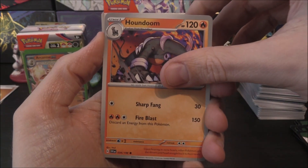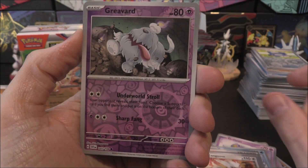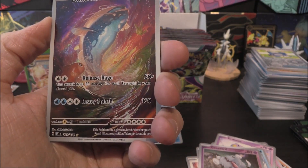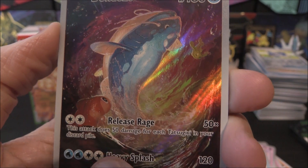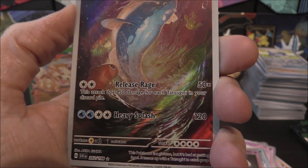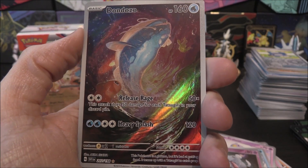Where is the love for the Gyarados? Next pack: Houndoom, Fido, Scatterbug, Drifloon, Sir Titan, Team Star Grunt, Zangoose, Grievard Reverse — and a Dondozo Illustration Rare! We'll take that. It looks pretty cool — you can see some Tatsugiri in there. It has the attack that uses Tatsugiris in the discard pile, with the possibility of doing 200 damage. The artwork and colours really pop. Can we go for the double? No. But we do get a Koraidon with no energy.